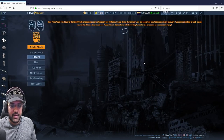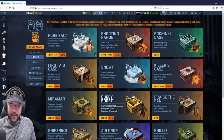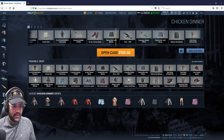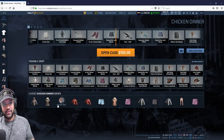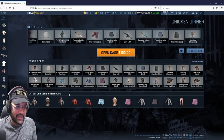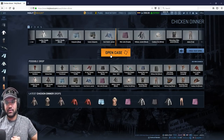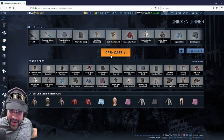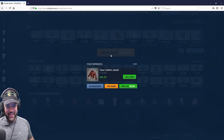I'm gonna open that $100 case now — the Chicken Dinner case. Let's see. I still remember this jacket — back in the game I used to beg everyone for it but never got one. Open $100 case — come on, give me $300! What is this? Leather jacket, $95. Lost, friends — punch dollar gone.